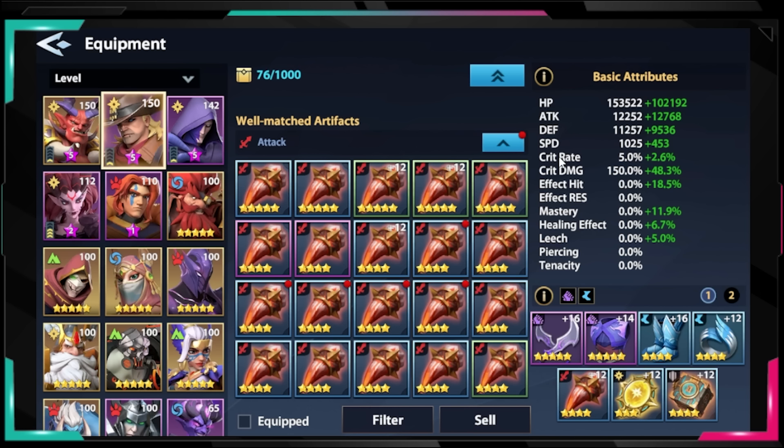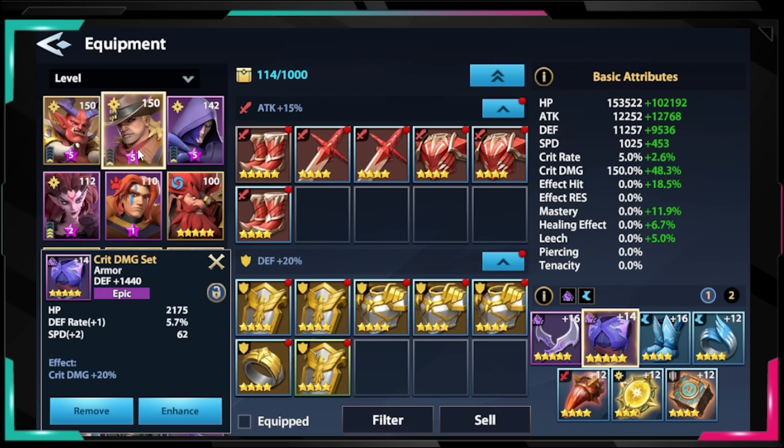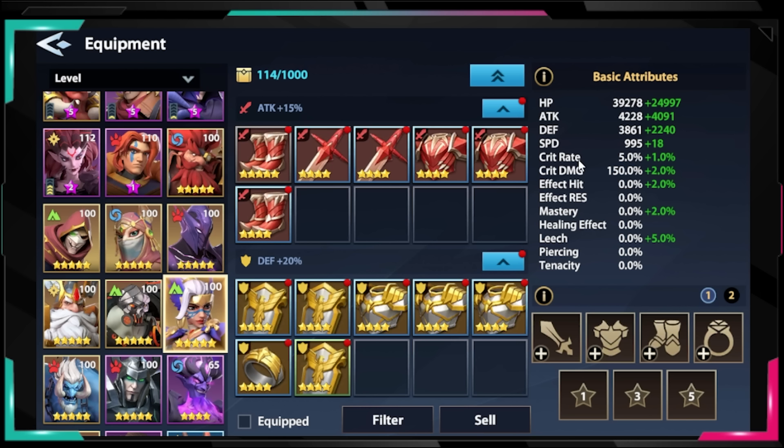Speed → effect hit → mastery for DoT heroes. The last category is pure damage dealers. We start with speed — right now in my team, Lester is the only hero faster than the mobs, but I need everyone else to be faster too because they're dying. So you start with speed, then go into crit rate — because if you don't crit, your crit damage and attack percentage increases are pointless. For example, I only have crit damage on Lester because of his passive. If I were playing Ariel, I'd go 100% into crit rate first; a crit damage set is completely useless if you don't crit.